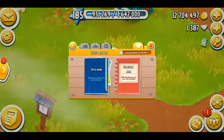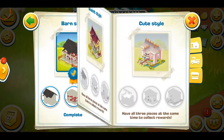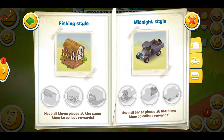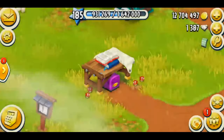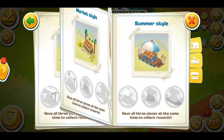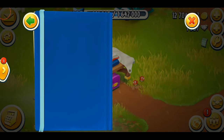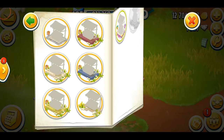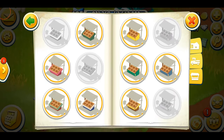She has two books - one is the style book, which has challenges you have to complete to get the diamonds. You can see there are so many designs for the trucks and for the roadside stand as well.